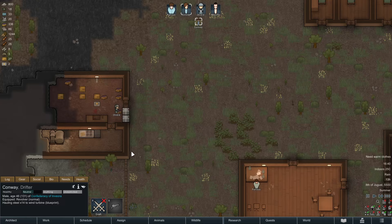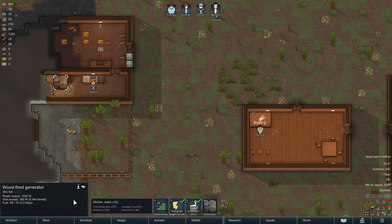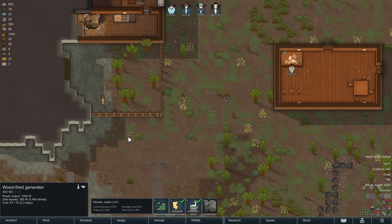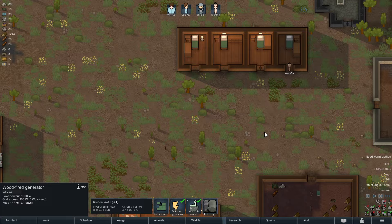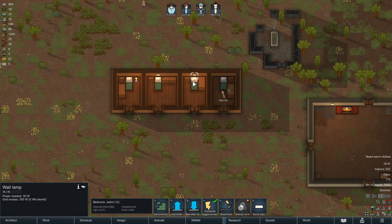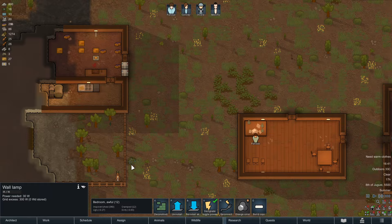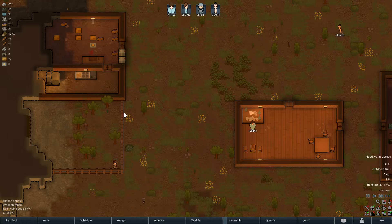Conway is now building the wind turbine. It is not really a good idea to build more and more wood fire generators. Technically you could — they would provide the necessary energy — but I've made the clear experience that these things just eat up too much wood.